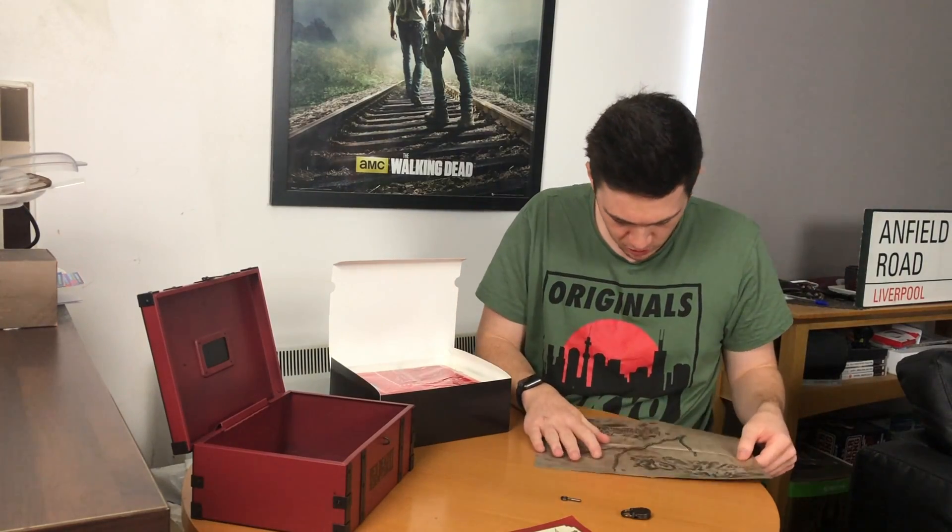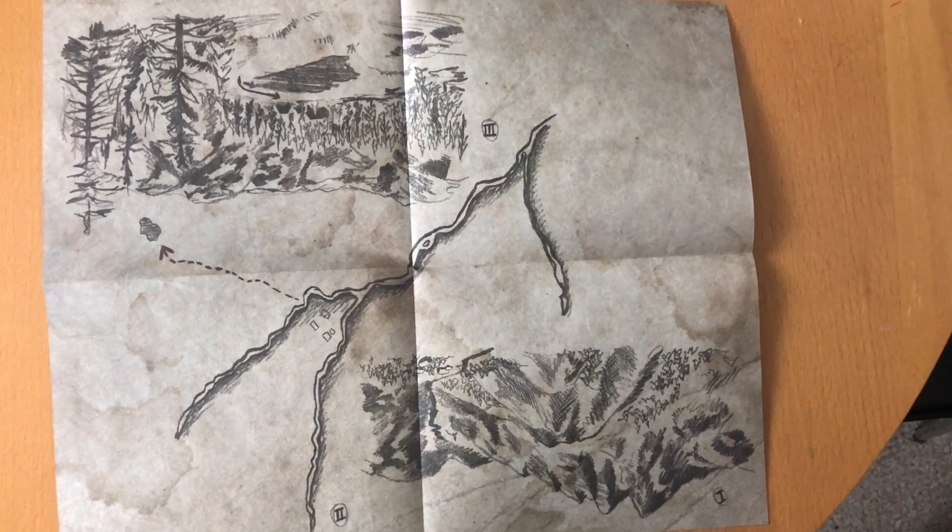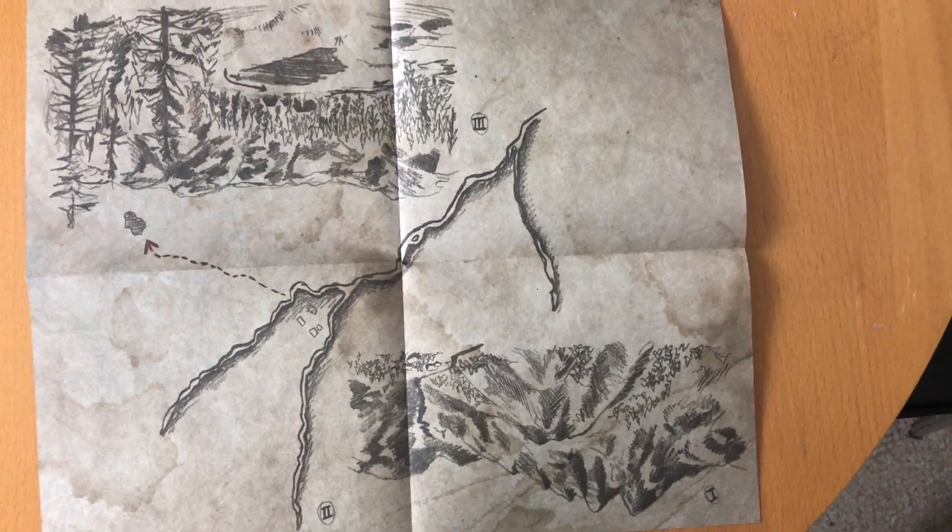This is a treasure map — very thin paper, so maybe realistic. I have no idea how I'm going to find that. It looks like there are three clues. To be honest, I can probably just Google it — chicken, I know, but even so.